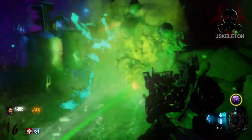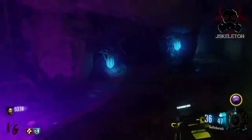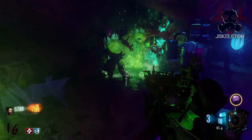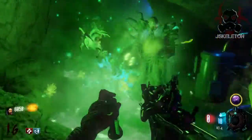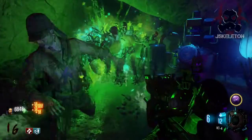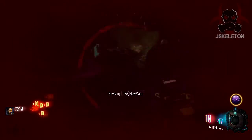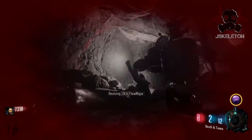When I entered the spider boss arena it was the beginning of a new zombies round, so once the spider fight was done all the zombies started coming in through the cave. I had no way to get out, basically got cornered, and went down like a noob.